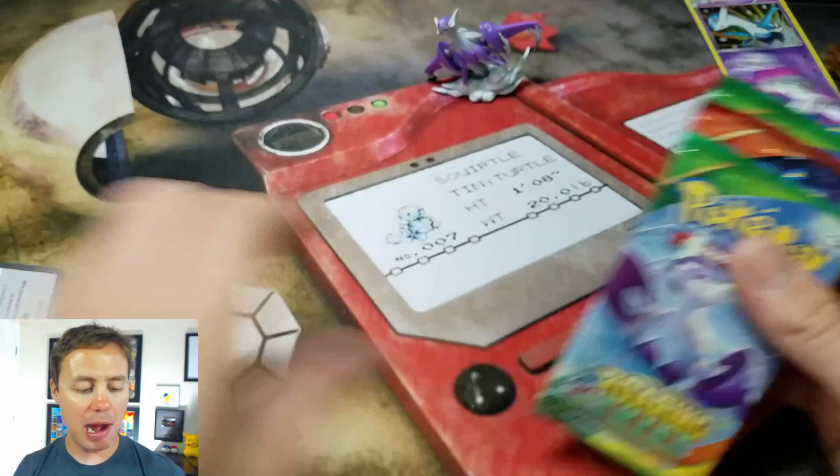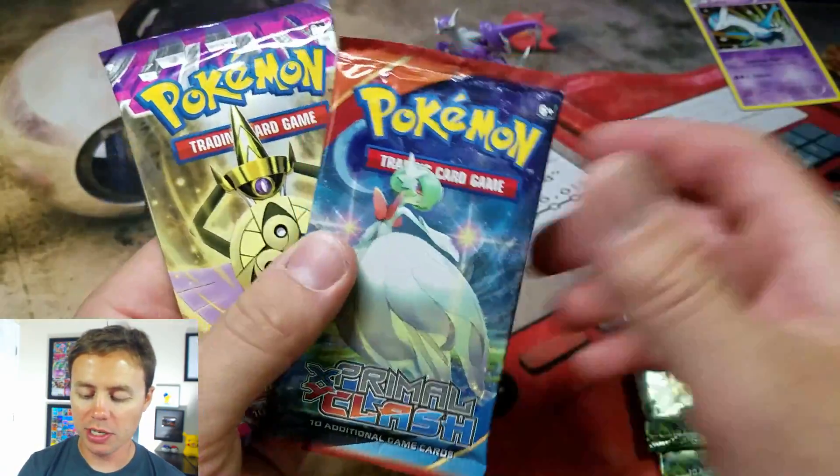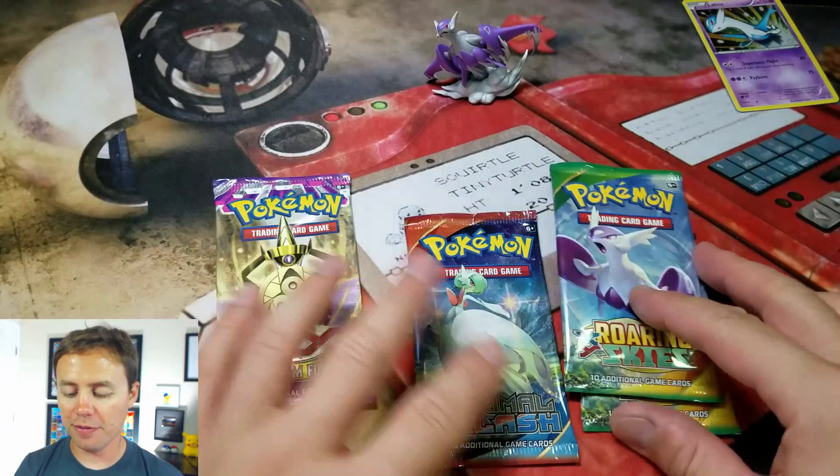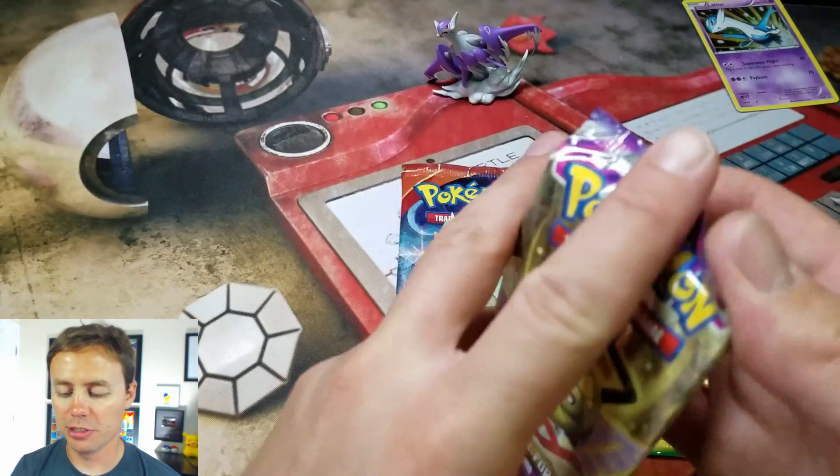Alright, time to crack some packs. We've got Roaring Skies, Primal Clash, and Phantom Forces. Let's do it.